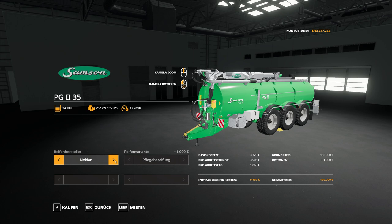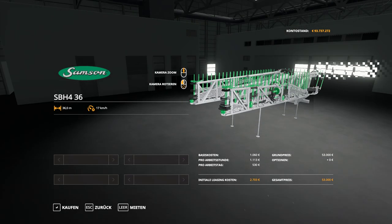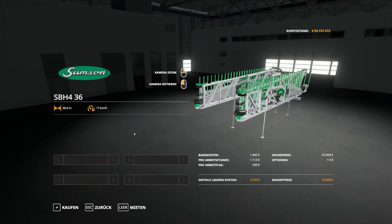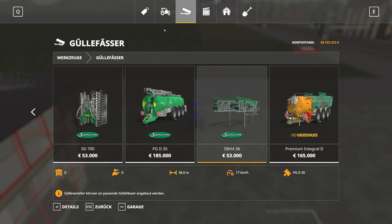There is only one option you can choose: narrow tires, which makes sense if you play with crop destruction. It has 34,500 liters capacity and you need the sprayer unit as well, which has a working width of 36 meters. Both run at a speed of 17 kilometers per hour on the field.